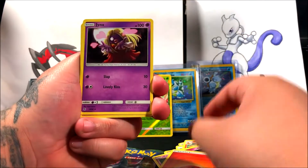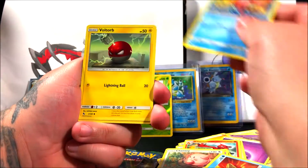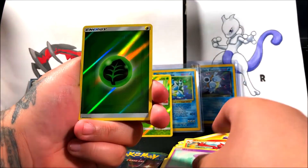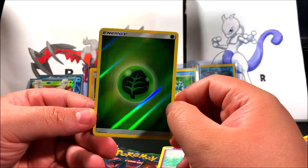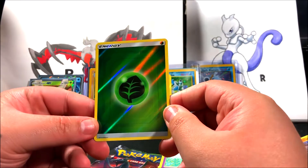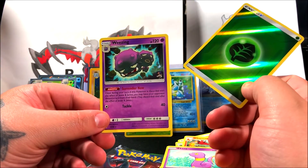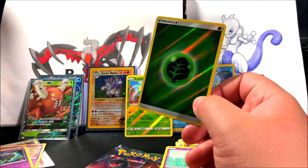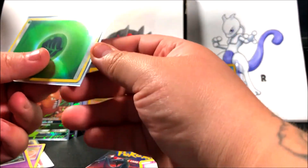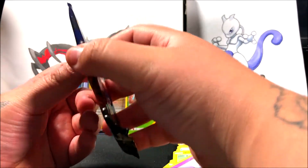Here's the code card. Our first card is a fire energy, Jynx, Charmeleon, Chansey, Starmie, Slowpoke, Voltorb, Pikachu, Arcanine — oh there we go, another reverse holo! Win-lose situation: win because it's a reverse holo energy, bad because it takes that spot again. Our rare and last card of the pack is a regular rare Wheezing. Sorry about that, guys.